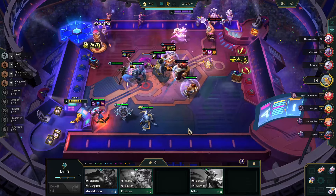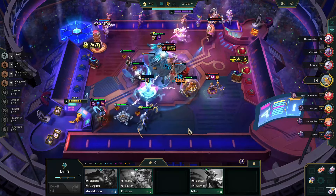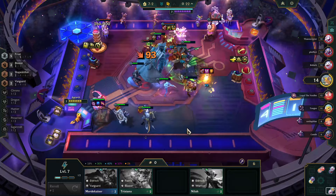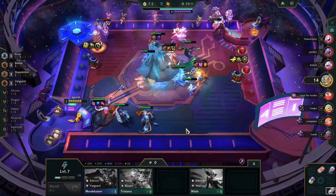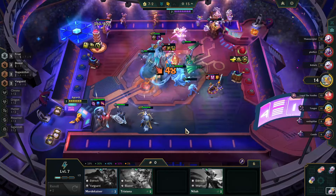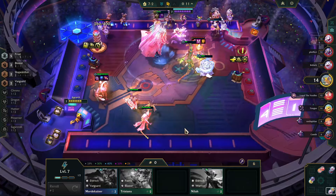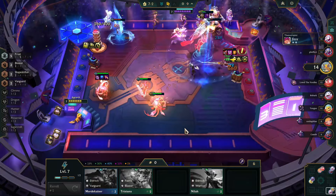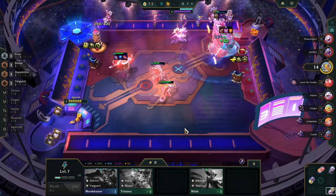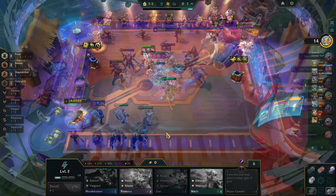Frost gives you a little bit of AD and AP, but most importantly it's going to turn opponents that die into ice soldiers that will travel with your team. The higher you get in Frost, the more opponents you kill and turn into soldiers for your side. You're going to want to add in a little bit of Shapeshifter and a little bit of Blaster — that will help Hwei and that will help Swain. I personally recommend Shyvana for the other Shapeshifter.